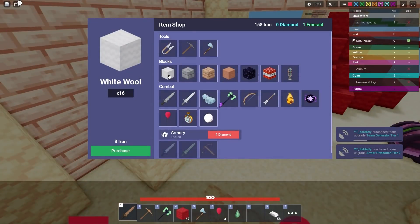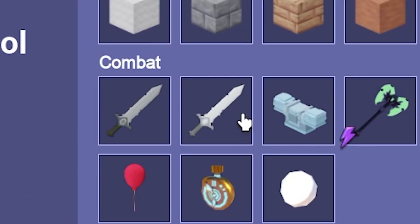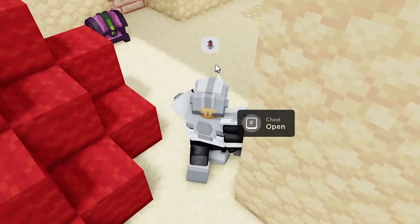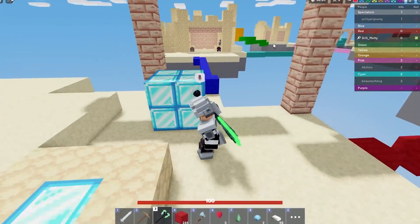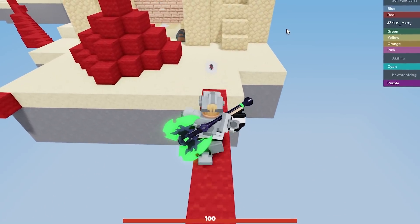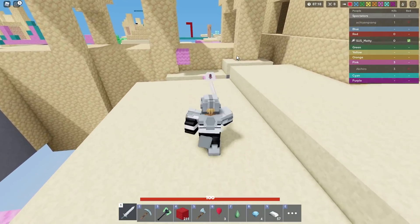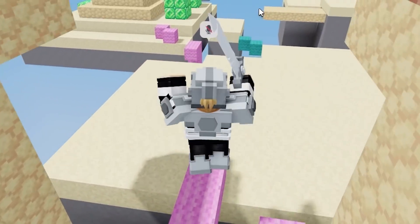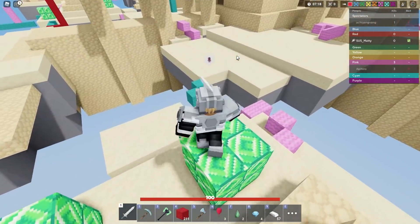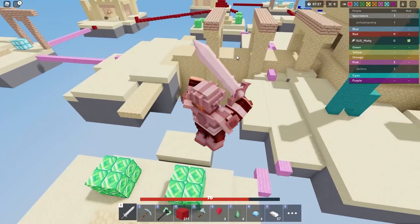I'll upgrade my generator once and upgrade my protection again. I could actually win this challenge with only two people left. I kind of want to get an iron sword just for intimidation — if I have it out they're not going to want to push me as much. The real question is how do I get them to die when I'm not allowed to kill them?